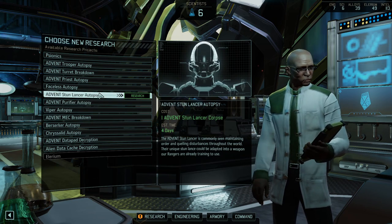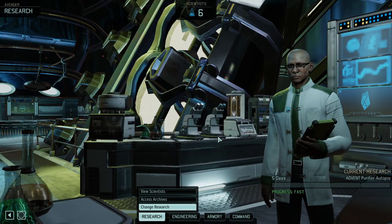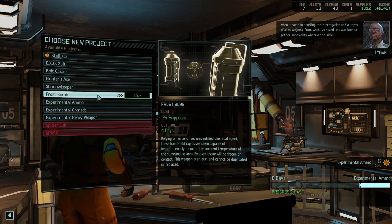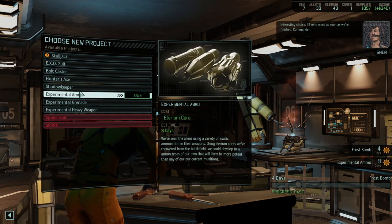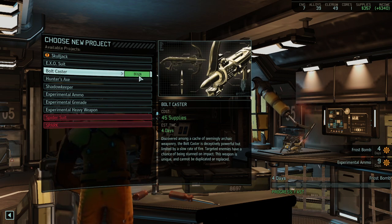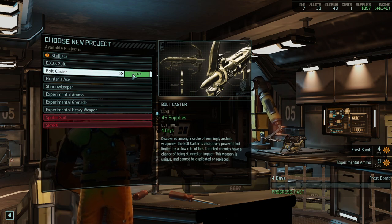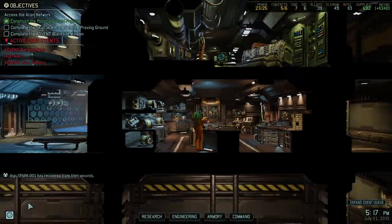I think we're going to go for a couple more autopsies. The Purifier here could be good for the Hazmat vests, so let's start with that. In terms of other weapons, I think we're going to go for the Frostbomb as well, because we do have a lack of utility items and that would fix it right away. The Shadowkeeper is a fantastic item, as is the Axe. But we wanted different options this time, and I feel the Bolt Caster falls right into the mix of what this run should be about. So: Frostbomb and Bolt Caster first, then experimental ammunition.